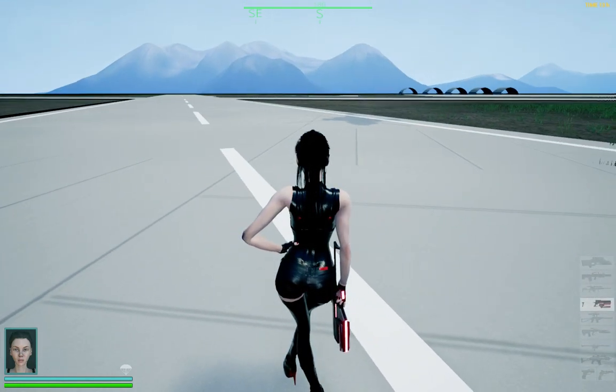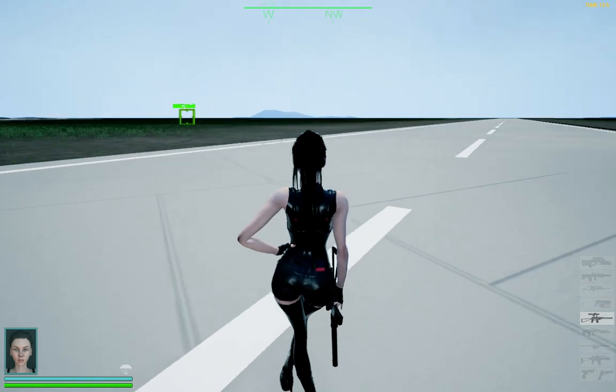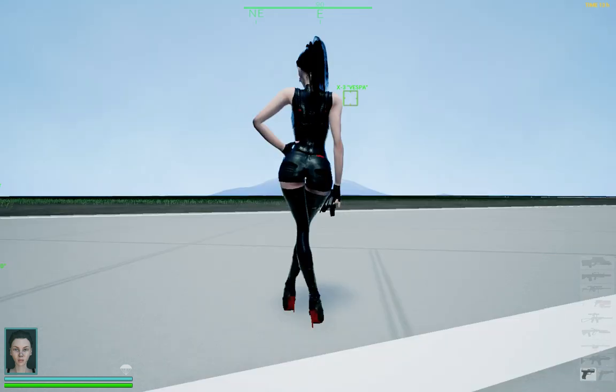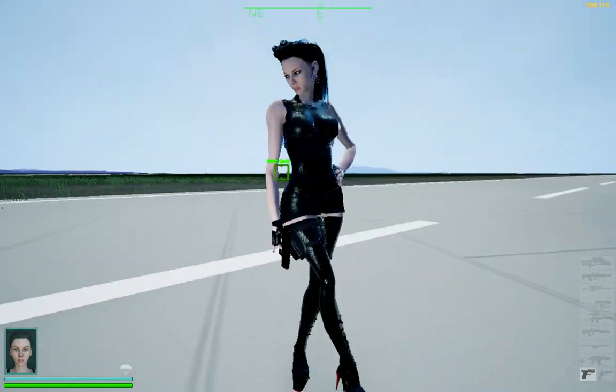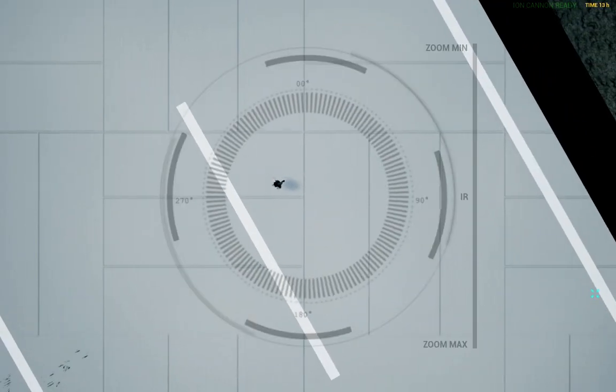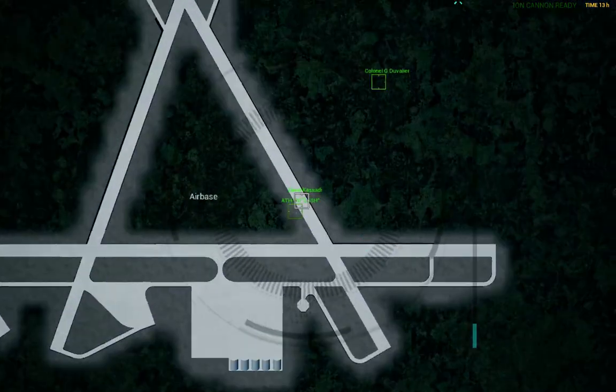I also added some new weapon models — a surprise — it's like a gun holster on the leg. If you look at the right leg, you can see the gun holster.